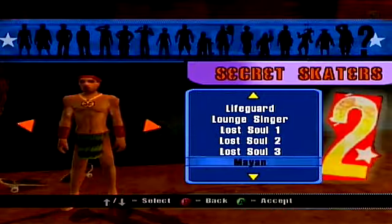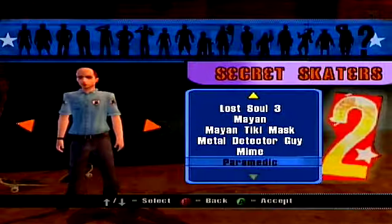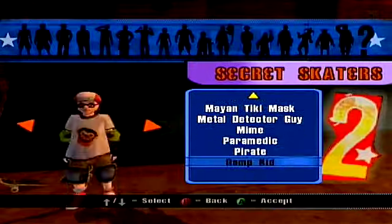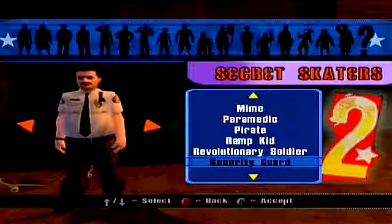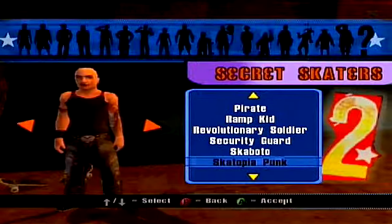You unlock these characters by completing Story Mode or Classic Mode, depending on the difficulty — whether you go for all the goals or all the gaps. Hey, it's the mascot of Skatopia, which I didn't really mention.